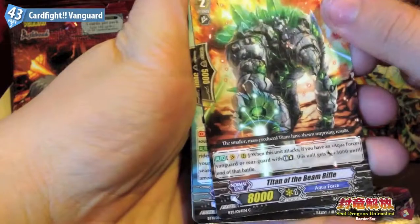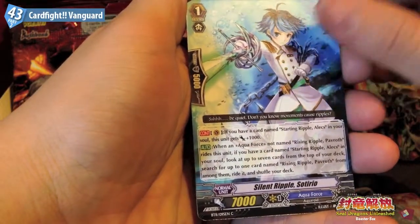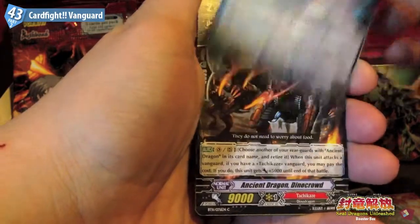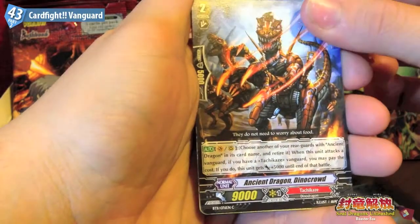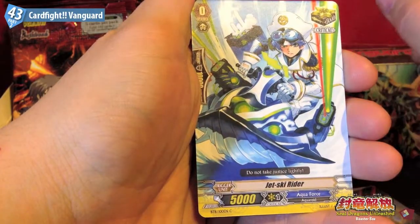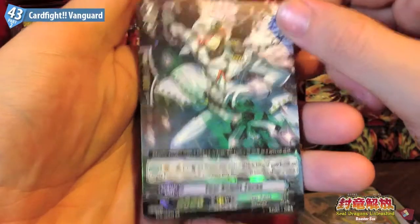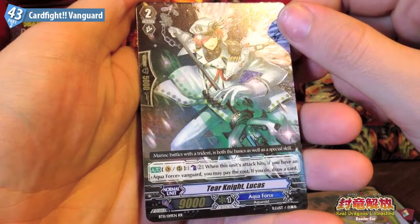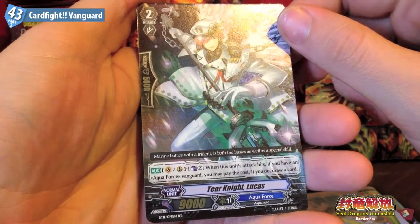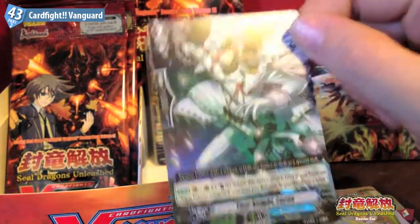Here we have Titan of the Beam Rifle, Silent Ripple Sartiro, Ancient Dragon Dino Crowd, Jet Ski Rider, and our third Double R is Tear Knight Lucas. Auto Counter Blast 2 - when this unit's attack hits, if you have an Aqua Force Vanguard you pay the cost, if you do, draw a card. Interesting.